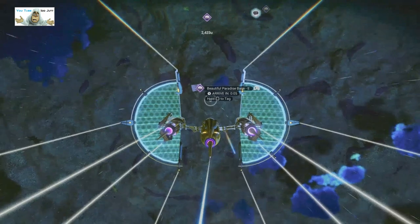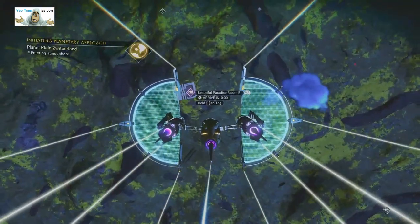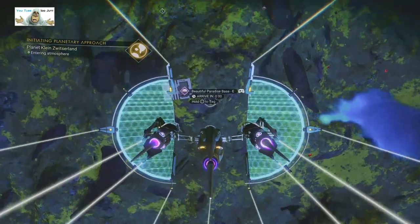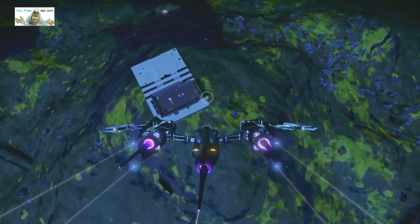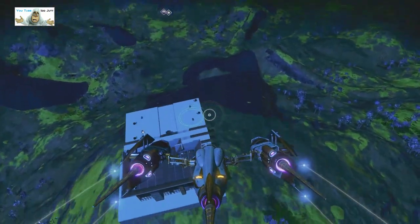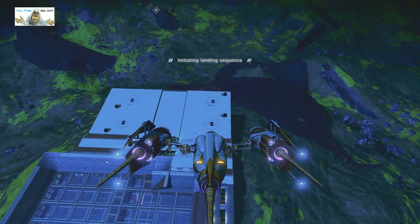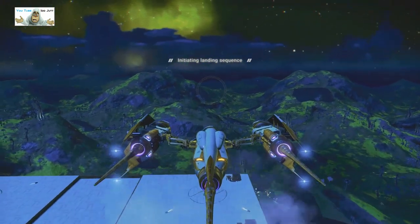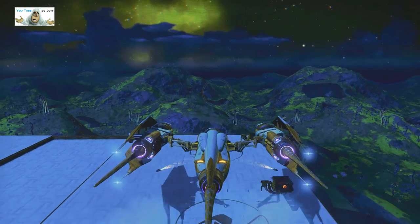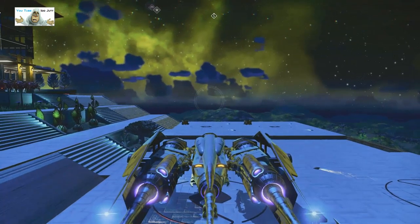Here's today's visit. Beautiful Paradise Base E. I love what the E is — could be his fifth base, I have no idea. Just trying to land properly before we smash into it. Right, let's get landed. It looks kind of darkish at the moment so we're going to hang on and see what daylight brings as soon as we swung into place.